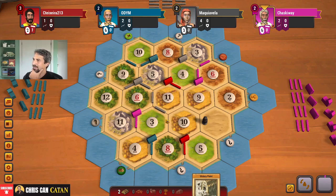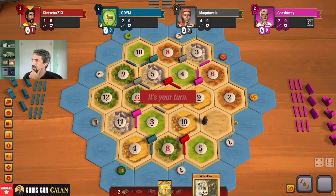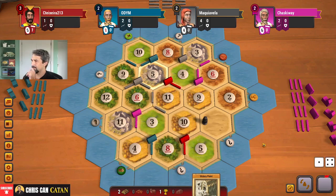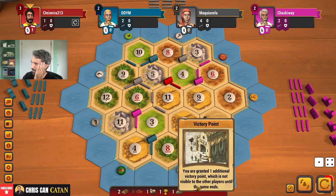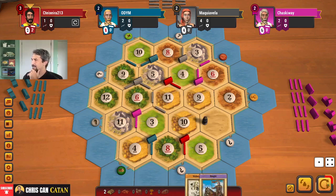That is an interesting change. Now that's going to slow me down a bit. We get a wheat, so we're going to have to go get some bricks somehow. I'm going to hold a 7, a 5. Could buy a card. Maybe we just buy a card and call it a day. I'm going to buy a card - best case it's like a Year of Plenty, a knight's fine. I think we want to go brick hunting if possible.